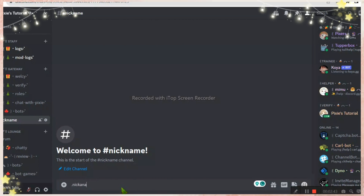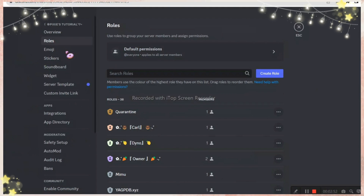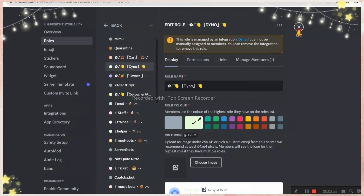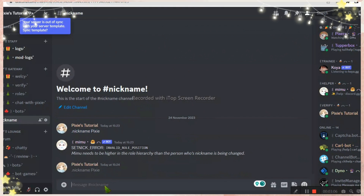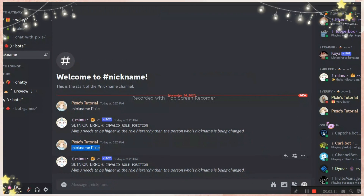I kept messing up with the spelling — can't believe I was struggling to type the word 'nickname.' It didn't work. I will drag the bot above all the roles this time and see if it works. I am showing this because I know you all also faced the same issue, and I know it won't work this time either. That's why there's no solution to this — since this account is the owner of the server, I will switch to my alt account, which is just a member here.